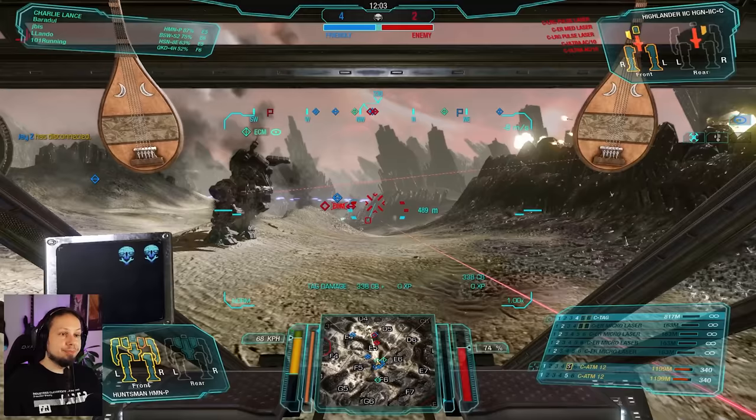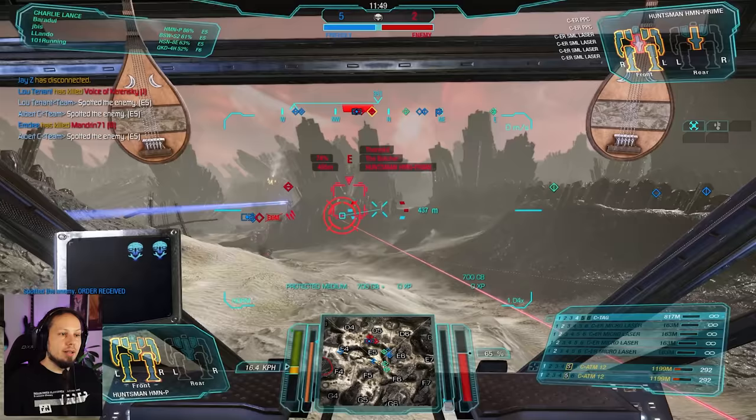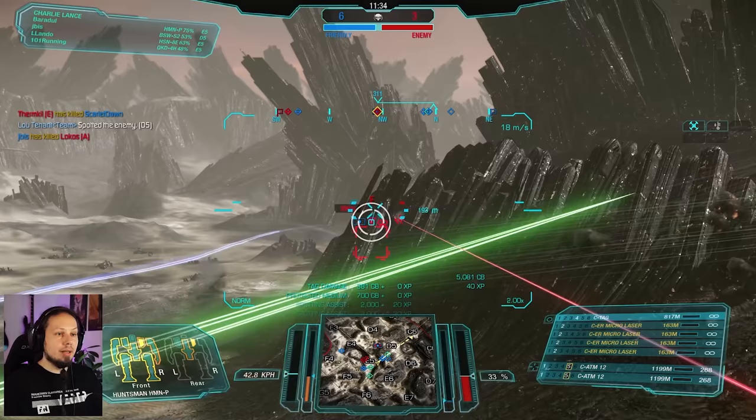Next up, on the Quick Draw — MRM's there. I hope I can dodge most of the firepower coming from the Huntsman. And then there is my friend the Grasshopper. Shot on the back, shot on the arm. He's legged — it's beautiful. That means we're not going to go for him. That's going to hurt on the legs. We're going to turn around, get the Quick Draw.